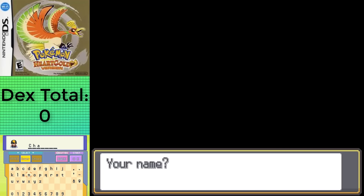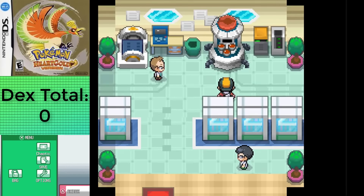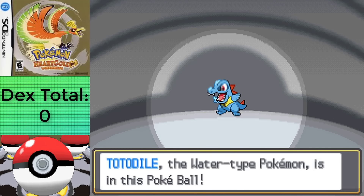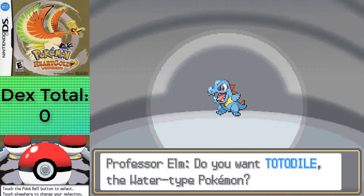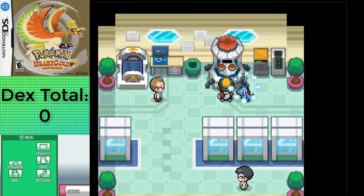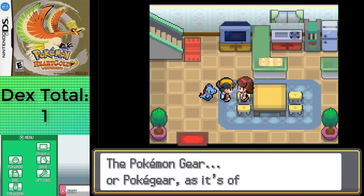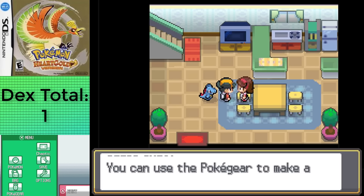I named myself Chaotic, and the first Pokemon we get is our starter — either Totodile, Chikorita, or Cyndaquil. Cyndaquil evolves into its final form at level 36, Chikorita at 32, or Totodile at 30, so it's smartest to get Totodile to reduce the time grinding. We also get the Pokegear, a super important item that we'll need in order to get certain evolution items.